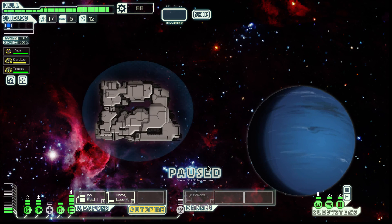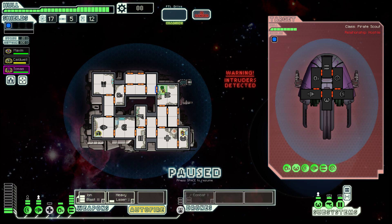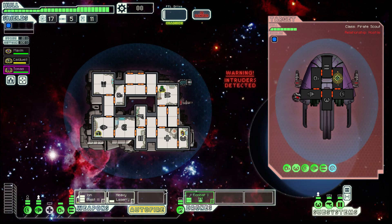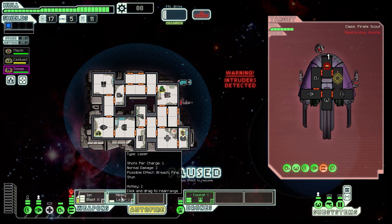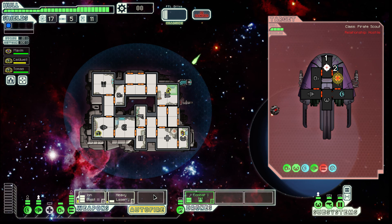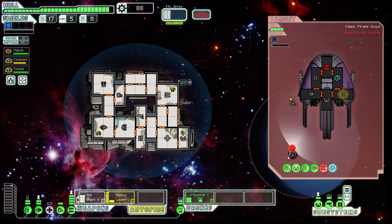A well-armored pirate ship approaches: hand over one of your crew members and the rest of you go free. No — I don't know who would ever choose that option; it seems so unbelievably moronic. Please don't destroy my weapons! There we go — he didn't destroy any weapons. We're safe. I thought things were going to be a little bit dodgy for a minute there.